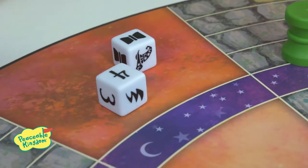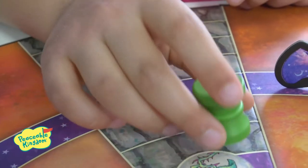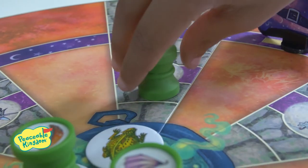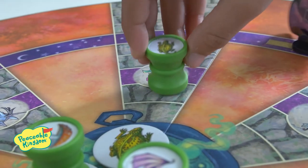Roll a potion bottle and a number to move the potion bottle the number of spaces shown on the die. Potion bottles may move forward without being revealed, but must be revealed before moving into the cauldron.